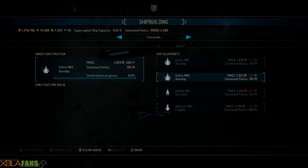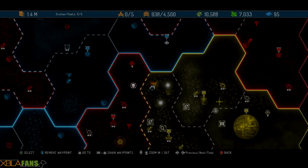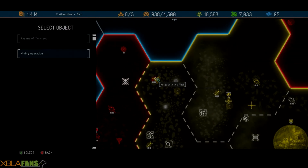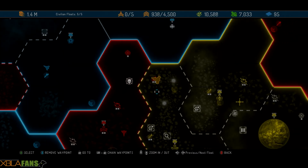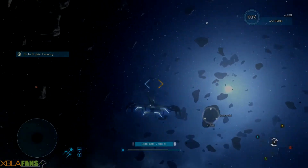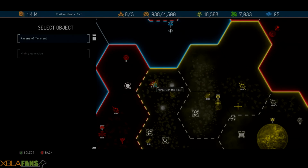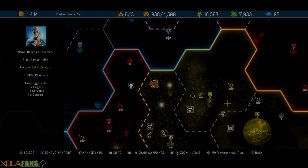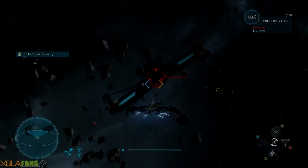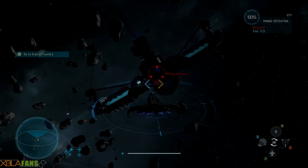There are multiple locations where you can build stuff. The star chart lets you command where you want your fleet to go. Since I'm not using them anymore, I'm gonna stick them back next to Concordia — send them right over there. We'll take the Ravens and send them all on home, and I'll handle the mining facility.